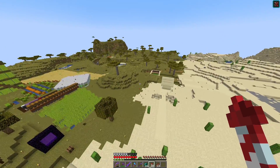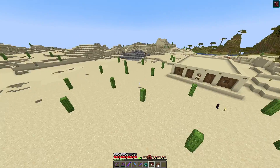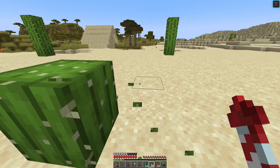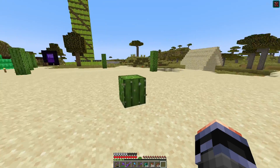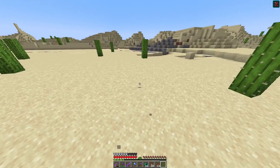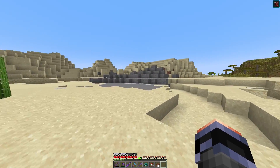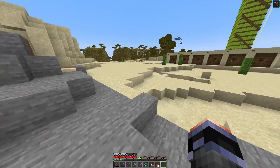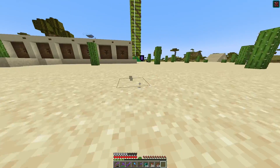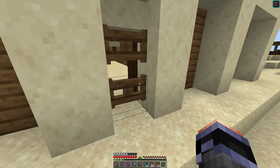This is my cactus planting area. I go over here and harvest the cactuses to get green dye and stuff. This also was my former resource desert, but I stopped using it for that because it made it look ugly — and this is my spawn point, so I wanted it to look good.